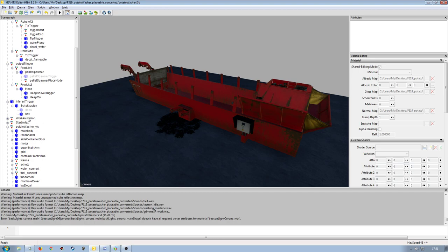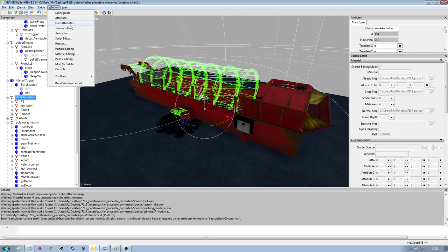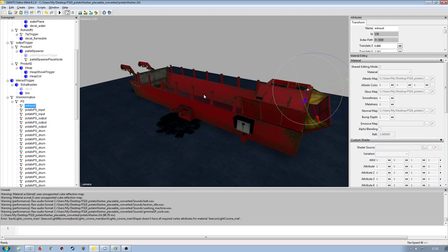Continuing through: we've got some work animations. The particle systems we'll get to later because they're loaded in differently with the Global Company system — that's done through the XML. In FS17 and FS15, all of these were done through user attributes. Opening the user attributes window, you can see different attributes for how particle systems are loaded in. That's not done the same way anymore with Global Company — it's done through the XML directly, so that will have to be completely redone.